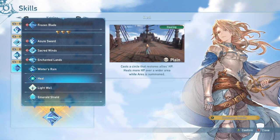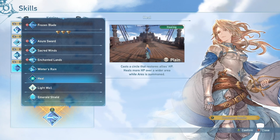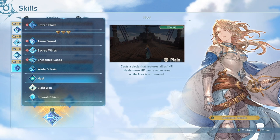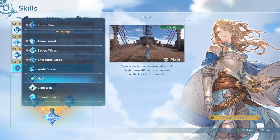The Heal skill is very, very straightforward and very good. It heals very large amounts of health — I've hit 30k health off of a heal. And I should say each one of these skills is enhanced with Ares. With Ares, the Heal just extends the range of it — I've hit people almost entirely across the map with it.